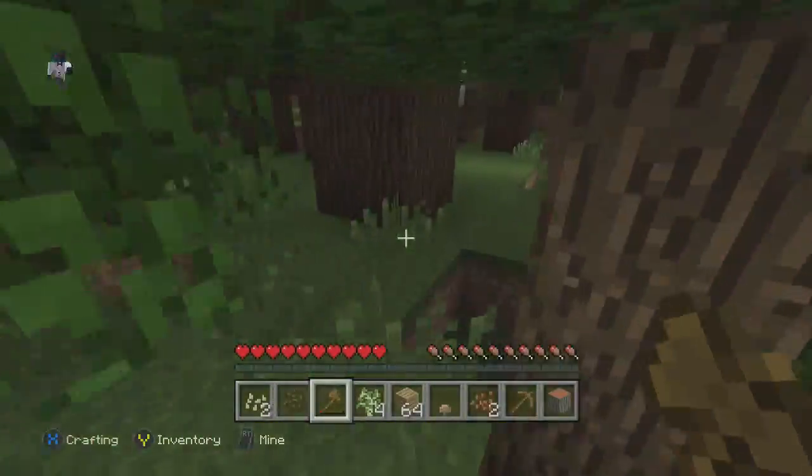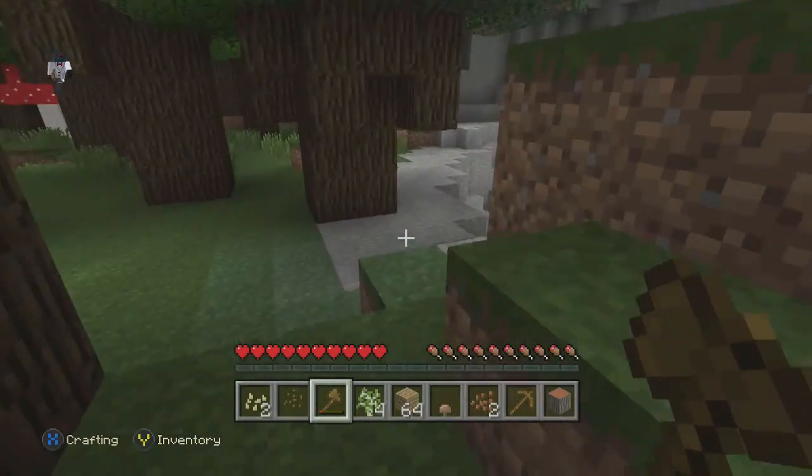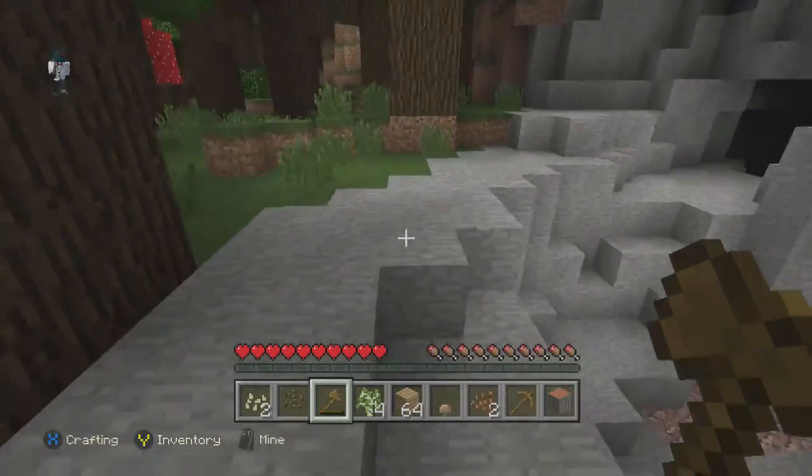Let's just go and find a spot. Actually, maybe we could find like a little house. I don't know about this cave over here — maybe we want to build our house on the cave.